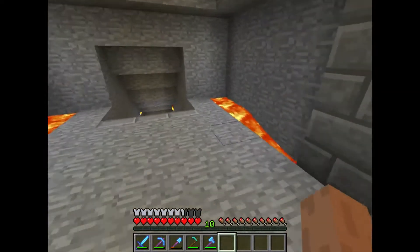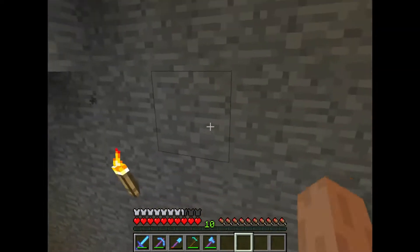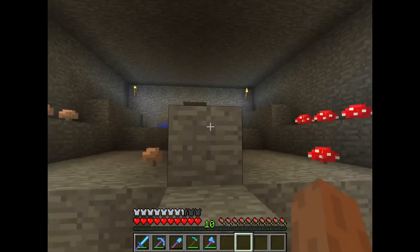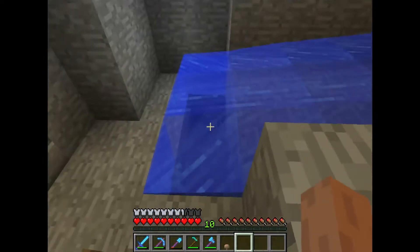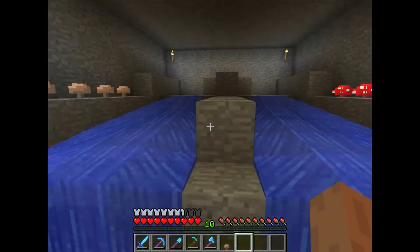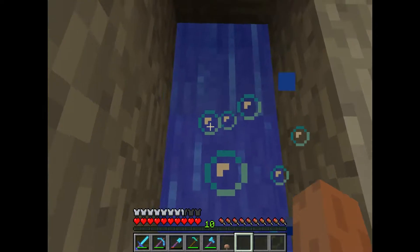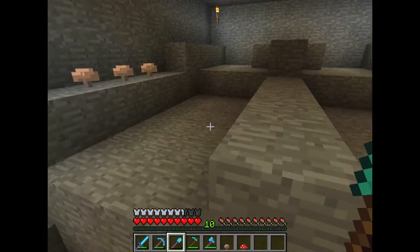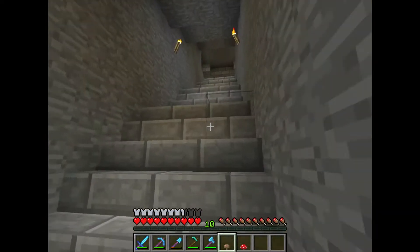Heading back out, this is quite interesting — this is my mushroom farm that I actually built not too long ago. It's a cool little contraption. We have a nice little setup, and then I click the lever, water comes down and flushes the mushrooms into this pit. I stop the water, let it retract, and collect my mushrooms. It's a neat way of getting your mushrooms if you're lazy.